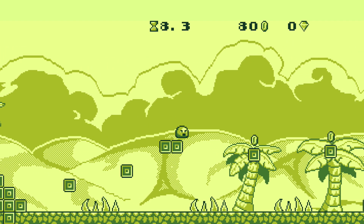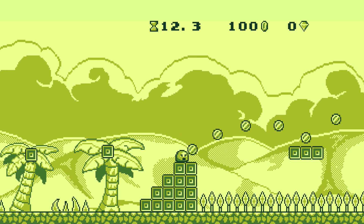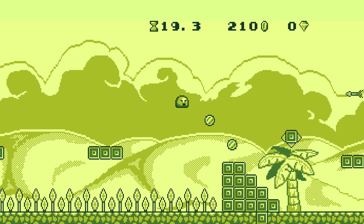Pretty straightforward at the beginning. Just follow the trail of coins while avoiding the spikes, which look like grass. Then you have the moving spikes up here — just avoid them. Double jump, and make sure you arc your jumps in order to get these coins. If you miss one, you can always just double jump back, since you should be able to clear the distance both ways.